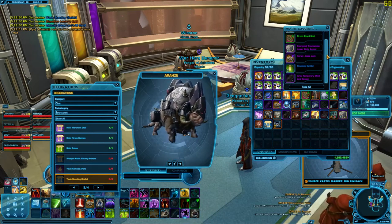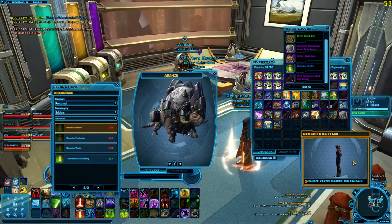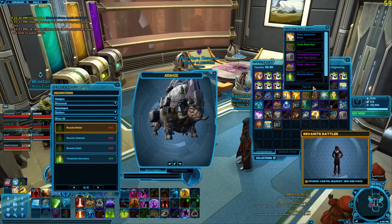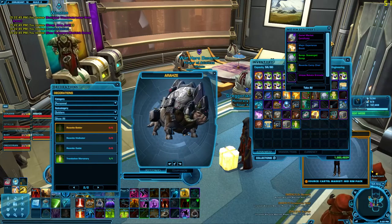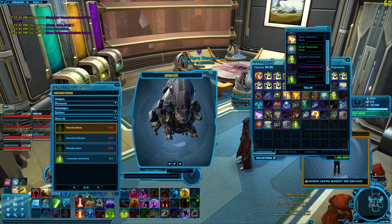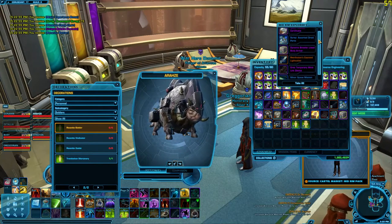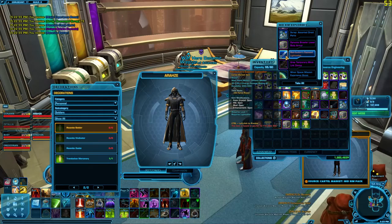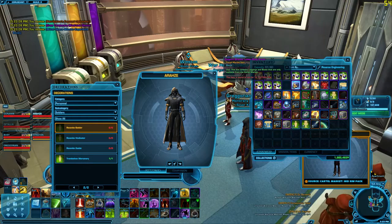Nice little unproportionate face. Major EXP boost, Revanite Battler — that guy is like the armor that we get for PvP gear and PvE gear and all. Another one of those battlers, another chair. Maybe the battlers go for something — sometimes the living characters do. There's a lightsaber. I don't know if I can preview it — I can, but I can't withdraw it because of the outfit designer bug.